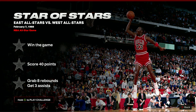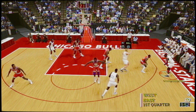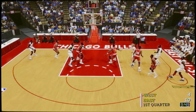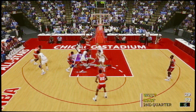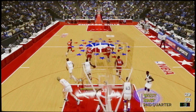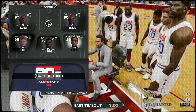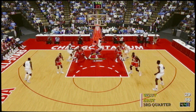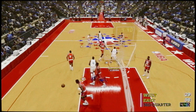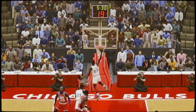The Star of Stars challenge requires 8 boards and 40 points. For the points, either make the quarter length longer and spam 3-point shots, or find a play that gets Jordan some space for his more consistent mid-range jumpers. The points are the least of your worries though — you'll have to hope some rebounds come your way. Change MJ's position to power forward or stand under the rim while they shoot, and you should get them over the course of the game. If you're struggling in the 4th quarter, turn your rebounding sliders up and theirs down. You also need 3 assists — the easiest way is to pass to Danny Ainge and throw it up from anywhere, because the man is a green machine.